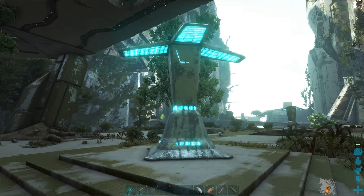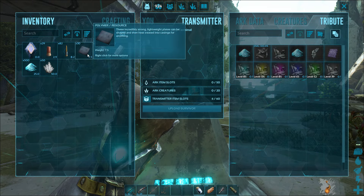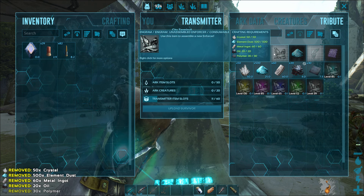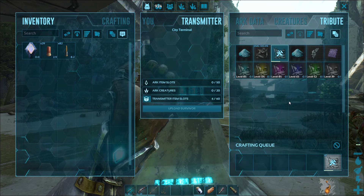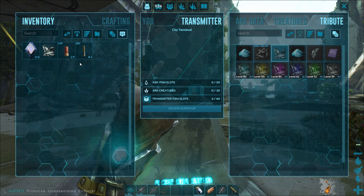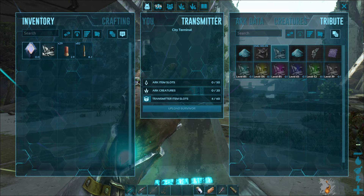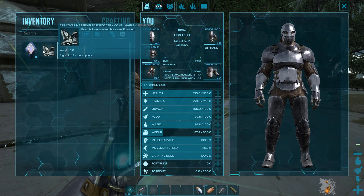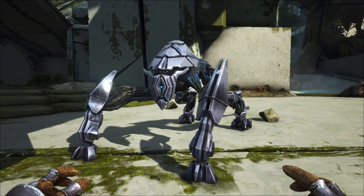A few moments later — we're back and we're going to put in all the required materials. We've got all the material here. Let's place it all in, and there we go — we can get the unassembled enforcer. We click on that, wait for it to craft, and we have ourselves an enforcer in our inventory. Once it's crafted, you just press equip.